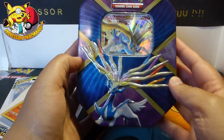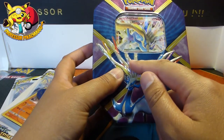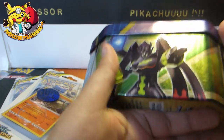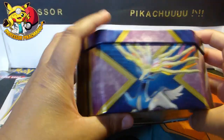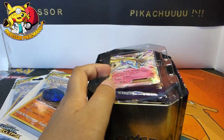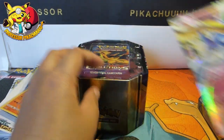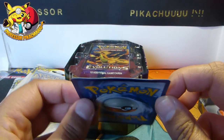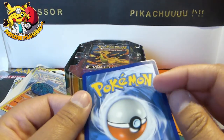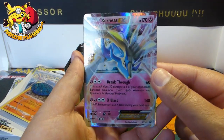So you've obviously got Xerneas at the front looking all majestic. I love the horns with the different colours. You've got some of the older Pokémon at the sides — the old tin. Let's open it up and see what we get inside. So obviously promo cards — let's see if it's damaged. Look how bent it is, guys. It's quite old school but it's still an awesome looking card.